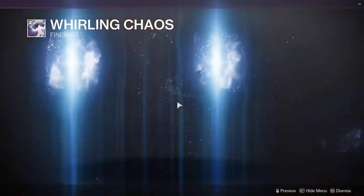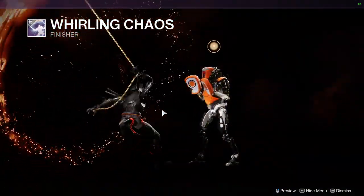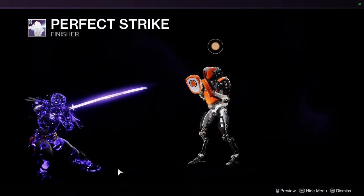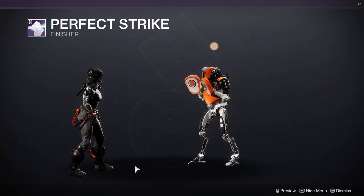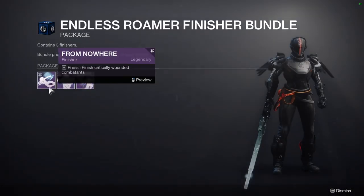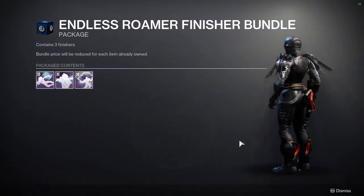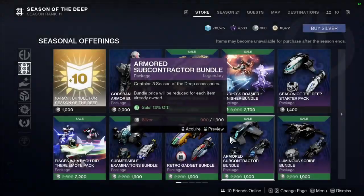We have the Endless Roamer finisher stuff, which is so fucking cool — that is definitely Kratos. And it's really cool because it's actually a Cabal Sword. We have this one, which pisses me off because this should have been Hunter. It makes sense that Hunters got Alloy because Alloy's a Hunter, but my gut tells me Samurai Hunter definitely should have gone together.